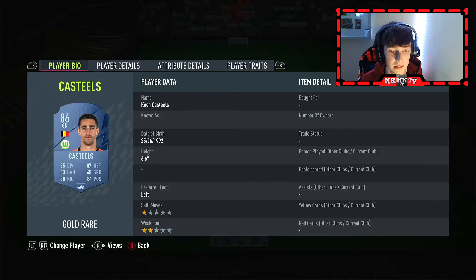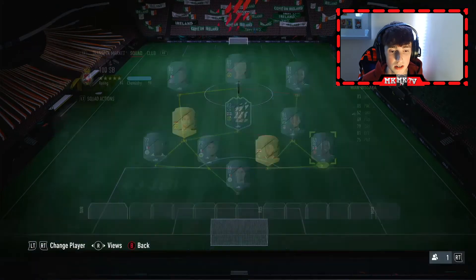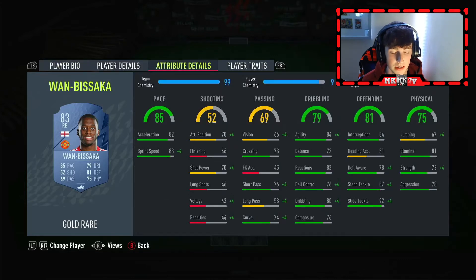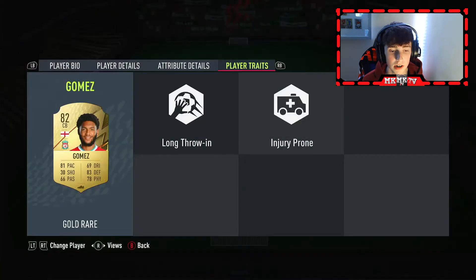Castels is 6'6", a really tall goalkeeper. Every goalkeeper is kind of the same stats-wise — as long as they're around 84+, they're good, unless they're Nick Pope obviously. Then Wan-Bissaka at right back: very good stats, 4-star skill moves, medium-high work rates, good pace, very good dribbling, decent passing, very good defending, and decent physicals. Maybe put an anchor on him — I think that boosts the right areas.